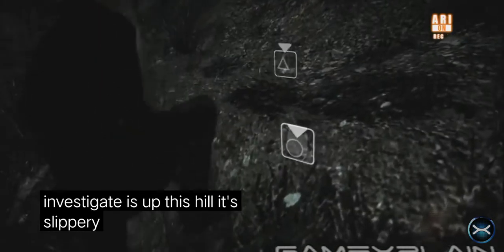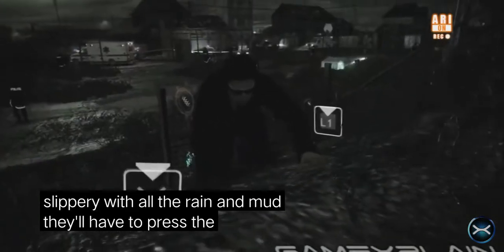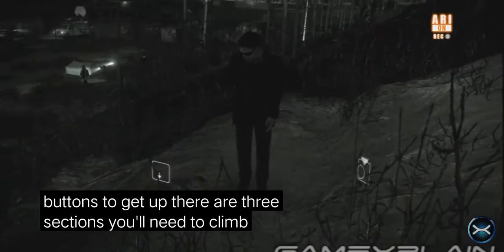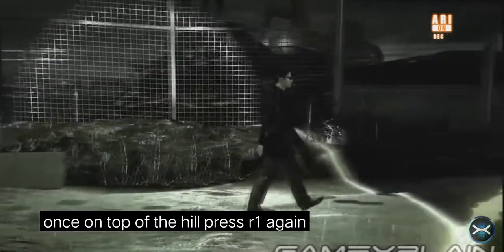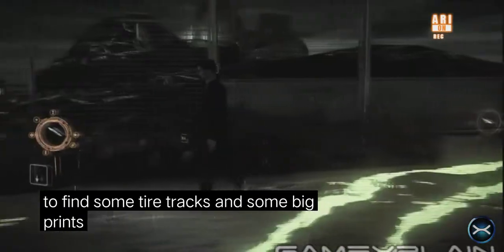The next area you need to investigate is up this hill. It's slippery with all the rain and mud, so you'll have to press the indicated buttons to get up. There are three sections you'll need to climb. Once on top of the hill, press R1 again to find some tire tracks and some footprints.